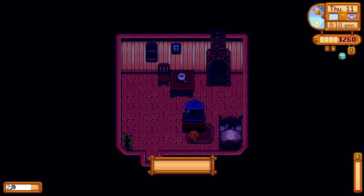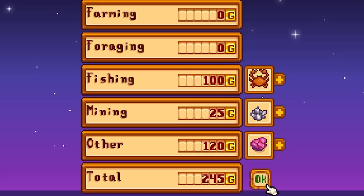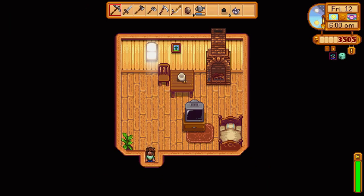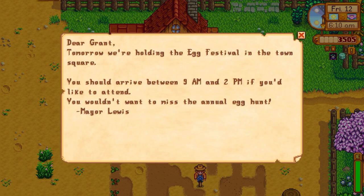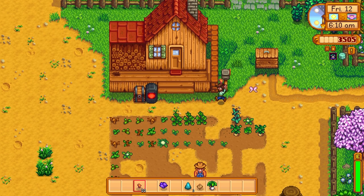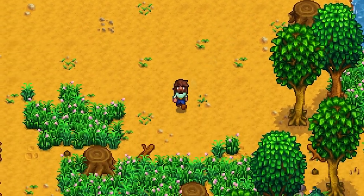245 gold. The traveling cart's in town — we'll have to see what she has today. Willie got some new stuff in stock. Tomorrow's the egg festival in town. We'll definitely win that. Let's go see what the traveling cart has, and then we'll head up to Clint's and get these geodes opened up.